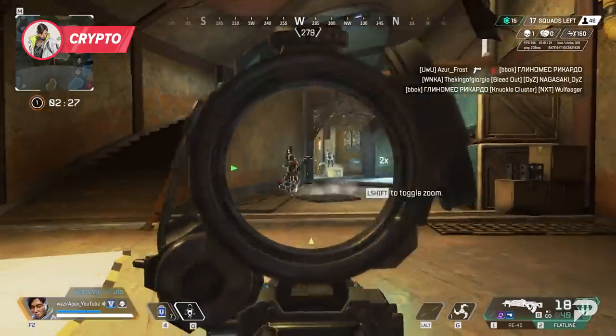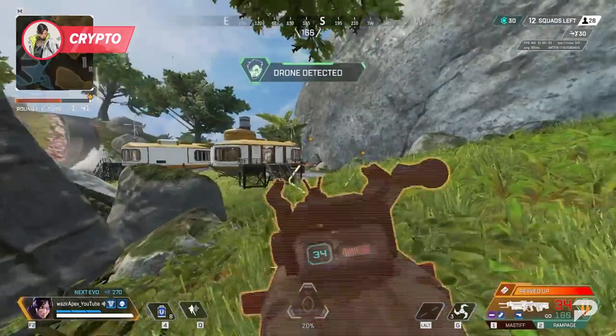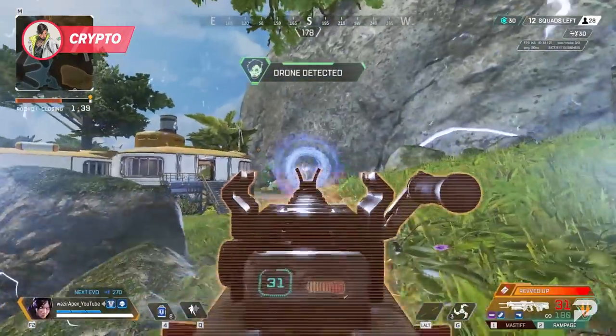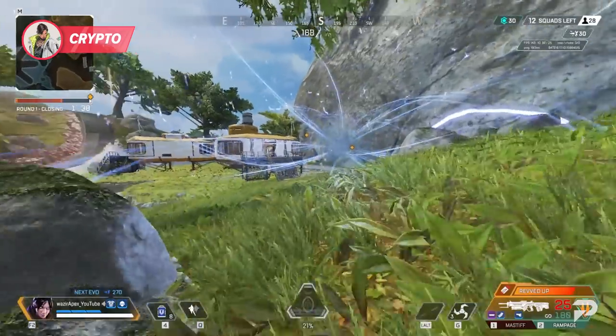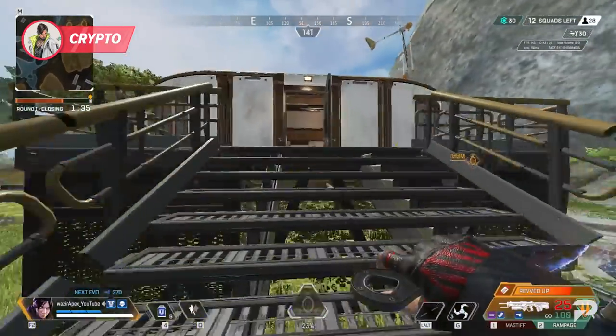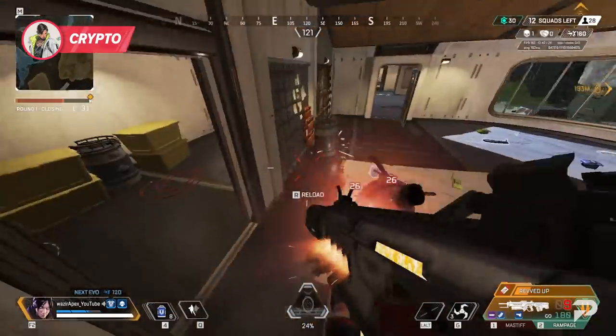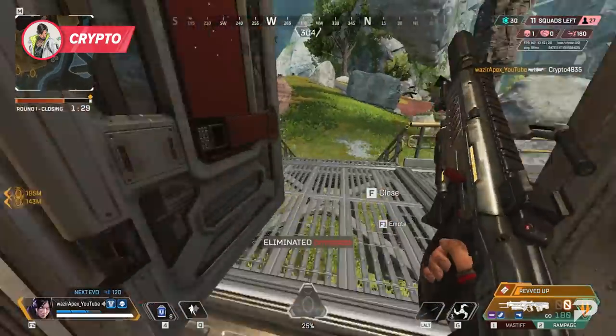A lot of players I see will ignore the drone, focusing on the fight developing in front of them — but trust me, do yourself a favor: take the couple seconds to destroy it, and you will instantly make Crypto a non-factor with his abilities in the next fight. Because we all know how it feels to get EMP'd by a drone that we knew was there. So save yourself the stress and just shoot it down.